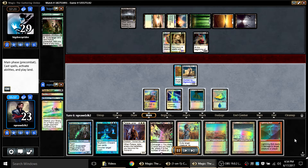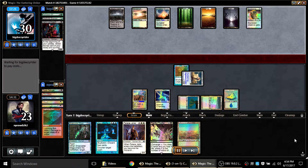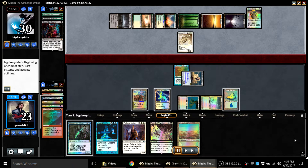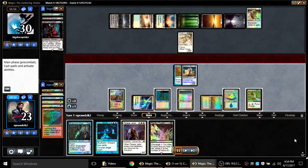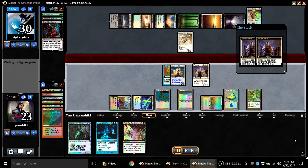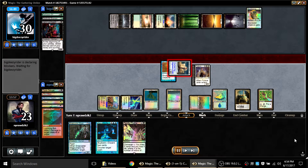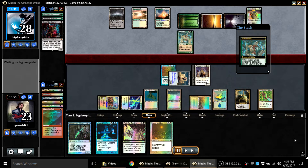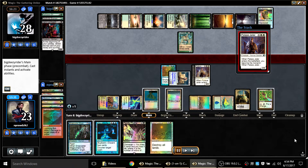Instead I Mystical Teachings for Swords to Plowshares in case my opponent follows up with his commander, and then I Tithe because I want to hit land drops. If my opponent had Ravages of War I would have just gone land, Swords, win — obviously he's not going to make that play. I drew Lightning Bolt for his Dark Confidant right there. I Swords the Ghave, bolt his Confidant, and pass sitting on a counterspell plus a Palace Jailer — which is huge.